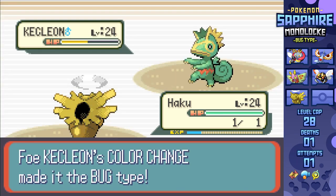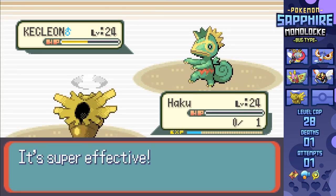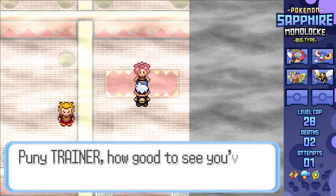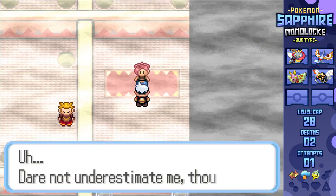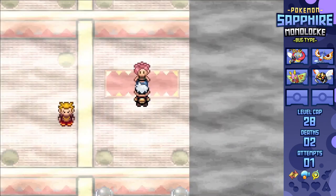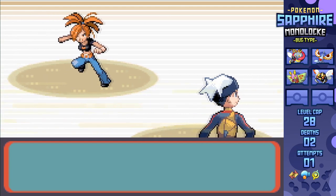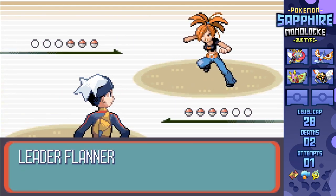Moving into the Lavaridge Gym was an experience, since I accidentally messed up the puzzle and ran into a trainer with a Kecleon that had Feint Attack, taking out my Shedinja. I really expected to have nothing to touch it, but that's what happens when you don't have trainer move data for a game like this. Hilariously enough, I wasn't planning on using Shedinja for the League either, so I'd potentially still have my full League team if I play my cards right.